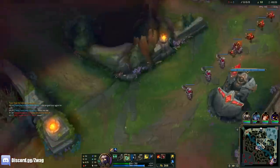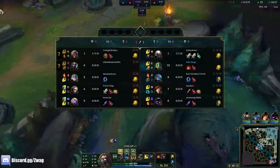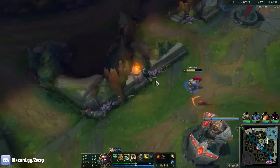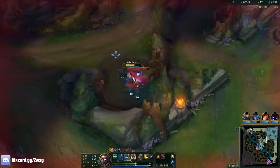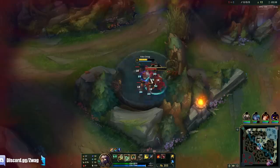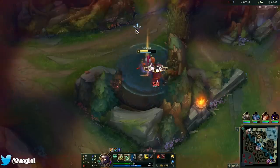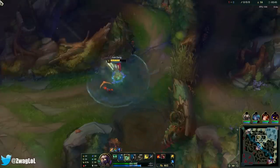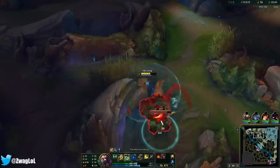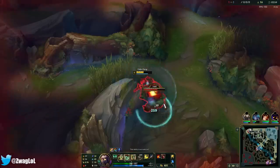Pantheon actually gets the better wave here too, but Set did get first blood so he got more money. I'll do a lot of damage over time and have pretty good burst too since I'm going to have AP. This is a pretty standard build for Amumu besides the Liandry's — they usually go for a tank mythic — but I want damage. Damage is fun.